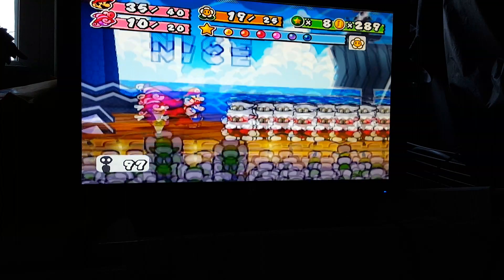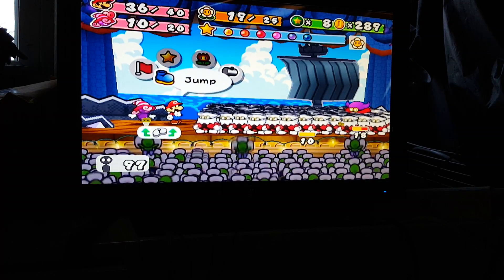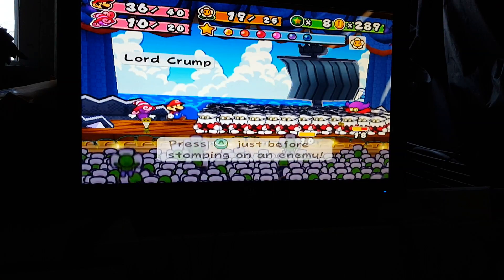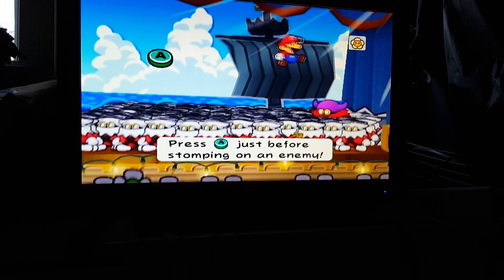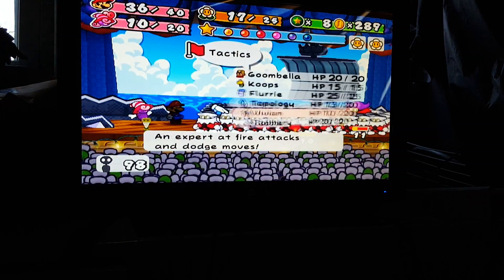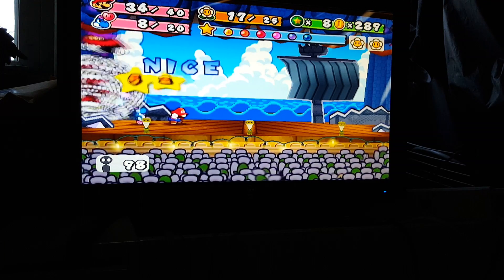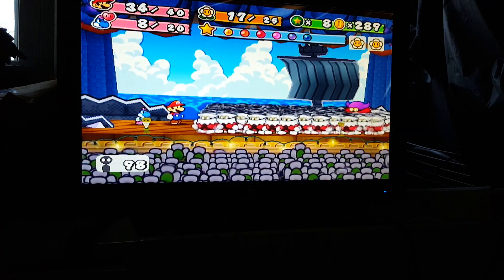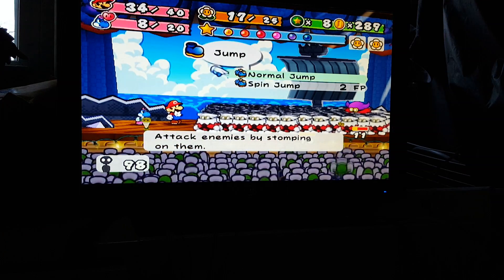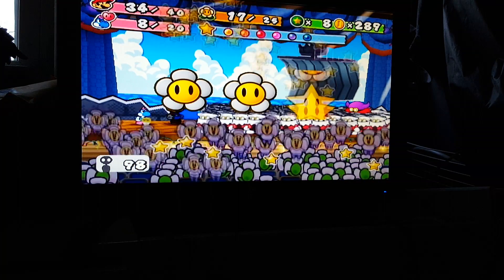I pressed A once and it did Mario's guard but not Vivian's — apparently you have to press A twice to guard that. So let's see: hit the first and fail the second for a Spin Jump. Now Vivian switches over to Topology, and then Mario can finish this with a Standard Jump and a Standard Ground Pound.